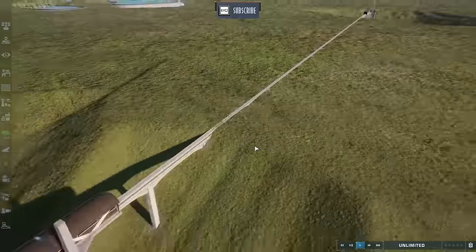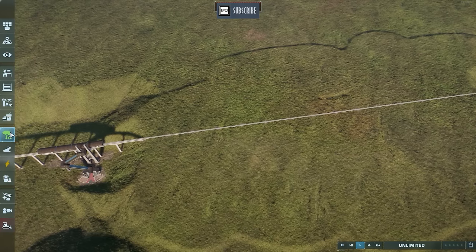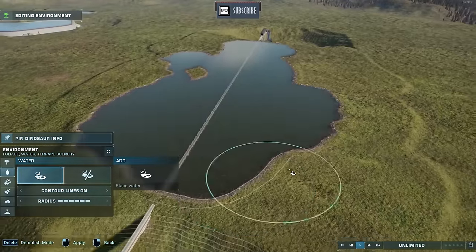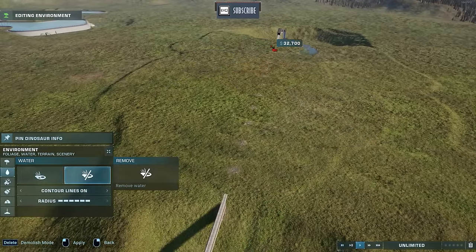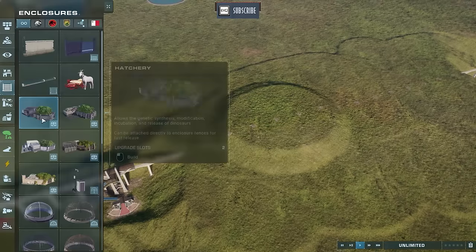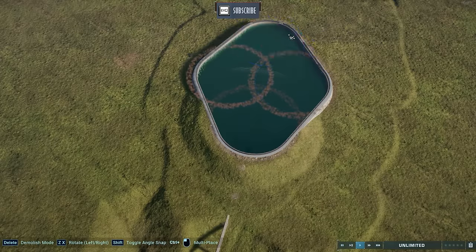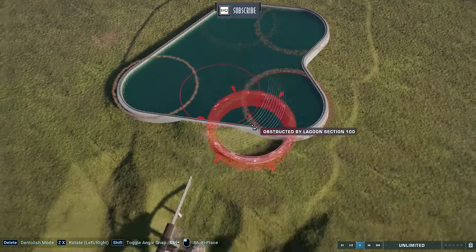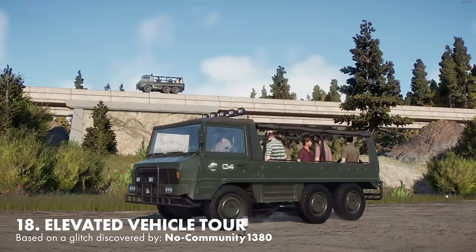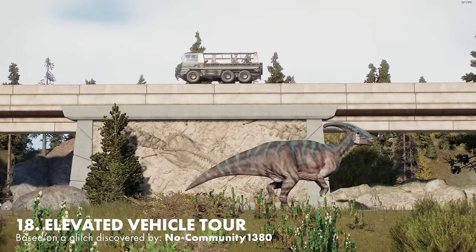You can use this glitch in so many different ways. For starters, something very exciting you can do is create a river cruise — grab some water and put it over the track, incorporate it into an exhibit, and you have a train that goes over water. Something else you can do is have it go through the lagoon. I'm going to raise the train up a bit and place a lagoon over it — it has no hitbox. The monorail track is not going to get a hitbox with anything because Frontier did not anticipate us doing this. You can already see that the track is now submerged.